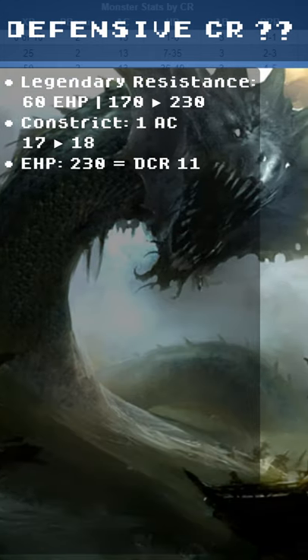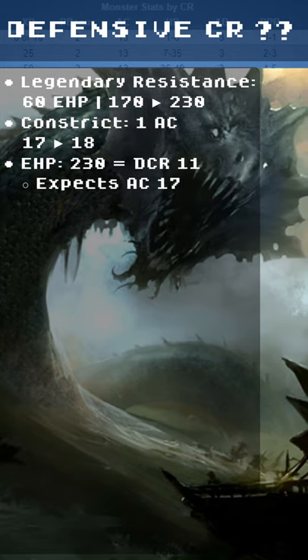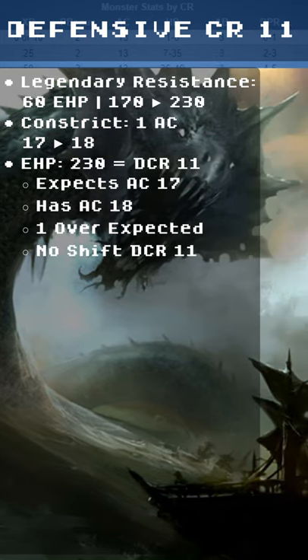The Effective Hit Points is 230, making this a DCR 11 expecting AC 17. They have AC 18 — that's 1 over the expected, so no shift to DCR 11.